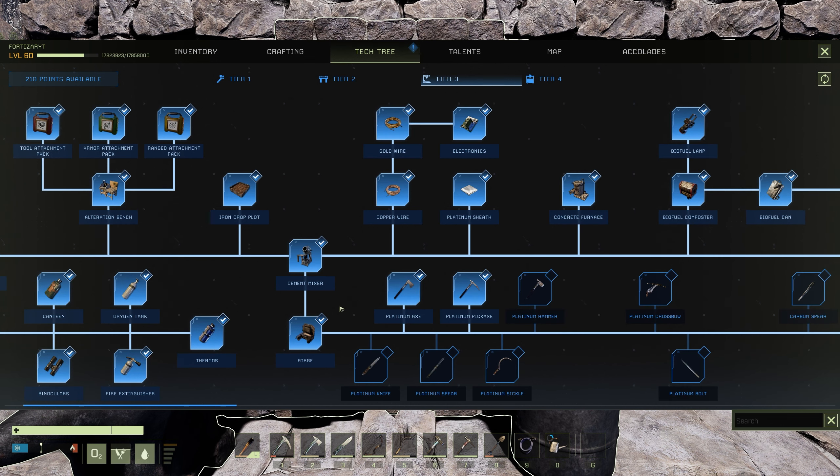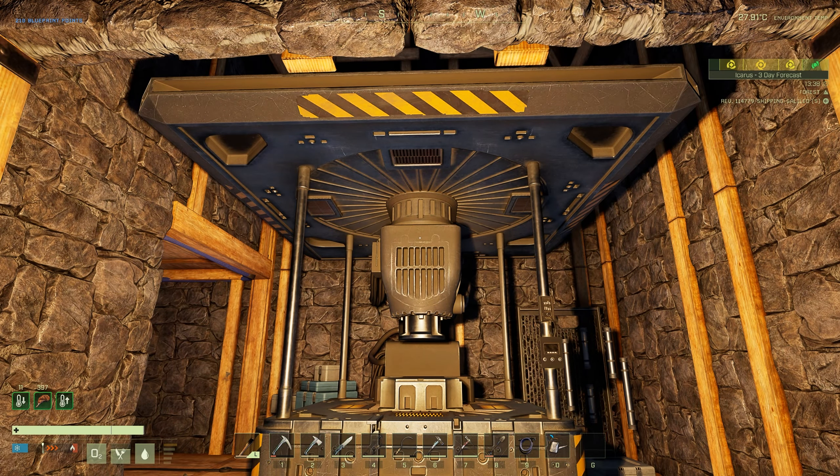Unlocking the forge is the only way you're going to be able to get access to your platinum tools in your tier 3. And next is the foundry.